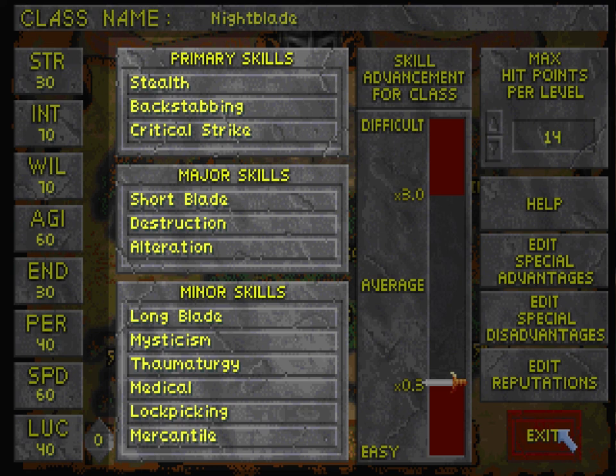Personally, I'm taking mysticism and thaumaturgy mainly just for the utility, but I'm also going to try to get them up to use some of the higher level spells they offer, because I find them interesting. The other magic skill I did not include is restoration, and the reason is restoration can make you really powerful really easily. I would say the easiest build in this game is: for your primary skills, pick a melee weapon, pick critical strike, and pick restoration — and then you're good to go. That's probably the most powerful combo you could have.